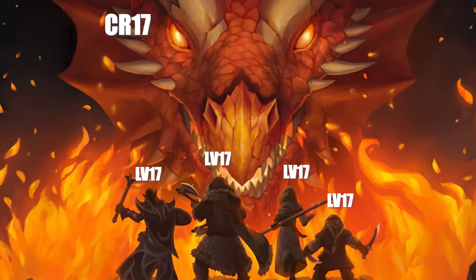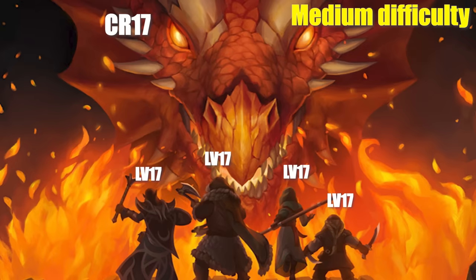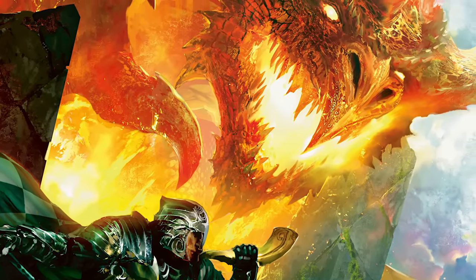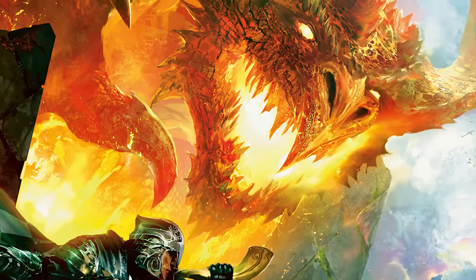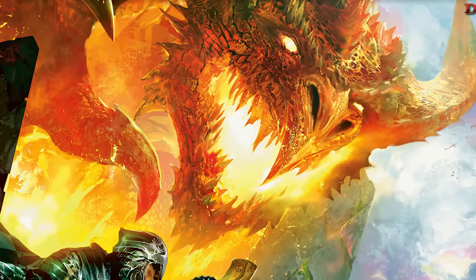For example, an adult red dragon has a challenge rating of 17, which means a group of four level 17 characters would find such a battle to be a medium difficulty encounter. CR is obviously not perfect and some monsters do fluctuate in challenge rating between editions, which can make this not ideal, but overall it is the simplest and most reasonable way to give a number to the power of a creature, since that is what it is literally supposed to represent.